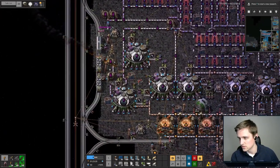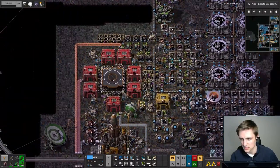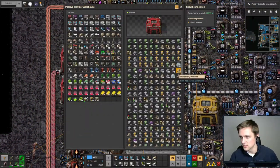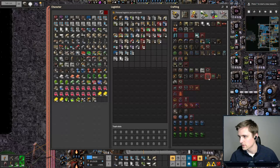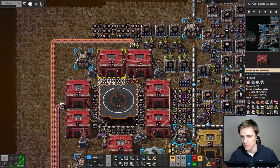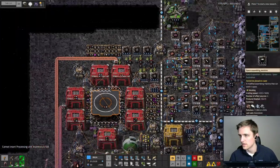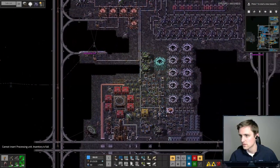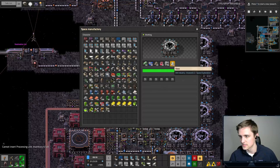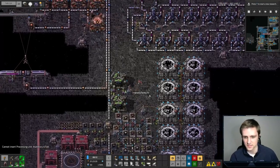Let's go grab the things we need. We need glass and processing units. Glass is here — got it. Processing units — got it. And we've got our genetics facility built. Okay, very cool.